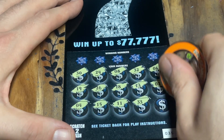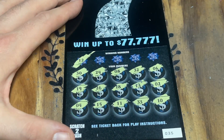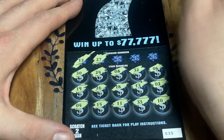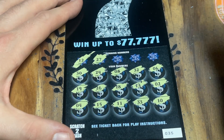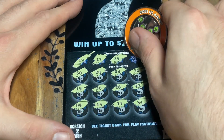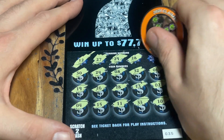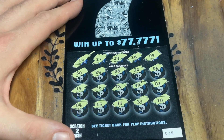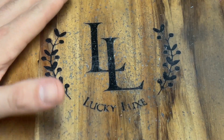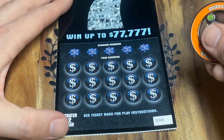No symbols to be found on ticket 35. Numbers: 12, 27, 29, 28 — so close — and a 9, one off. Nothing on the first one, but we've got one more to go. That ruined our perfect session, but we're still doing good.